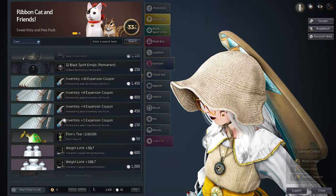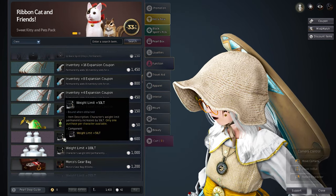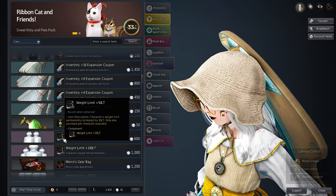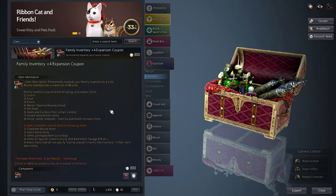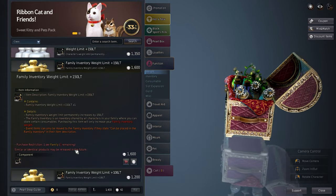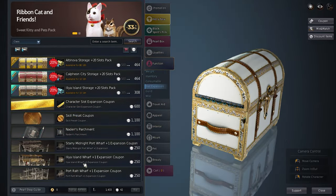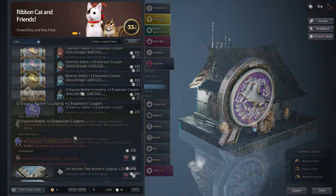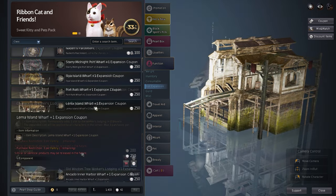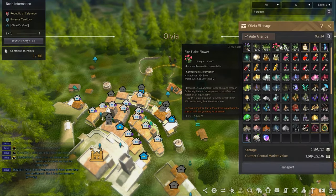Another great investment is inventory space and weight limit. This helps increase the money made from both life-skilling and grinding mobs. Family inventory space and weight helps open space and allows all family members to use the items in the family inventory. This can also be done with town storages, stable slots, worker lodging, and wharf expansions if space is needed for more workers and storing items in towns.